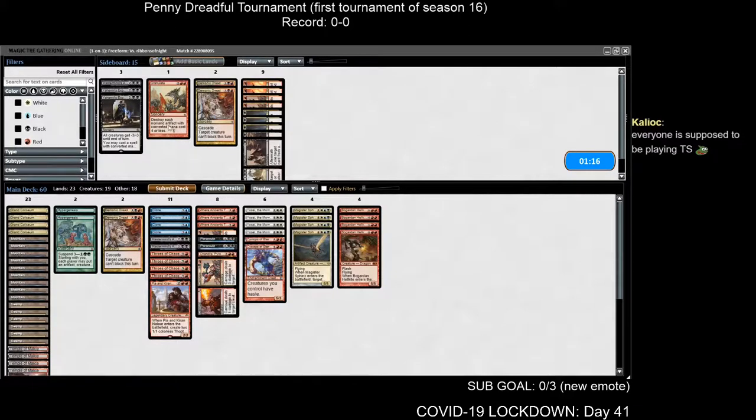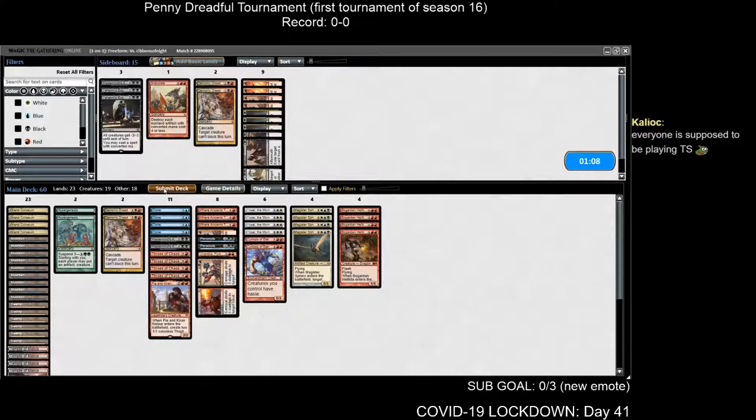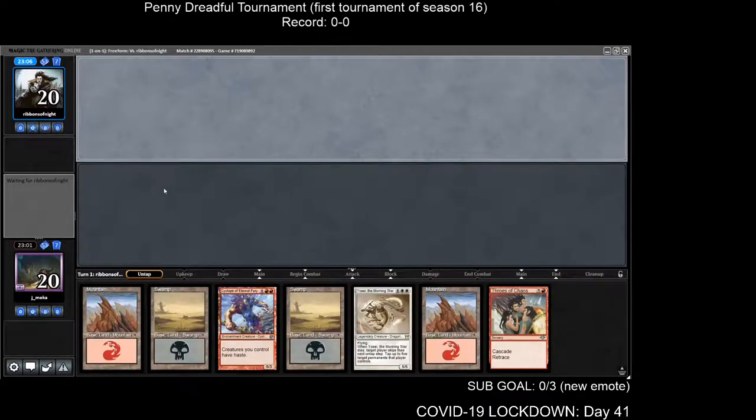I was also ready for Tempered Steel with my little Granulate up here. By the way, Ribbons and I have a long history — we've played 30 times and I'm 15-15, so I'd like to break the tie. We used to go at it during the leagues when I played league a lot more. I'm going to keep this hand — I now have a 50/50 chance of hitting Demonic Dread or Hypergenesis.